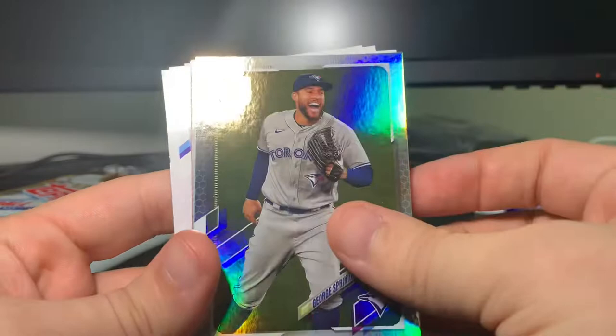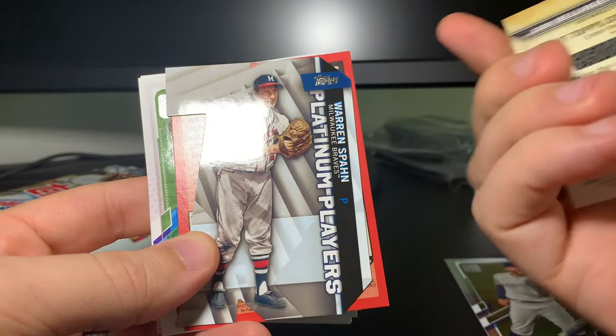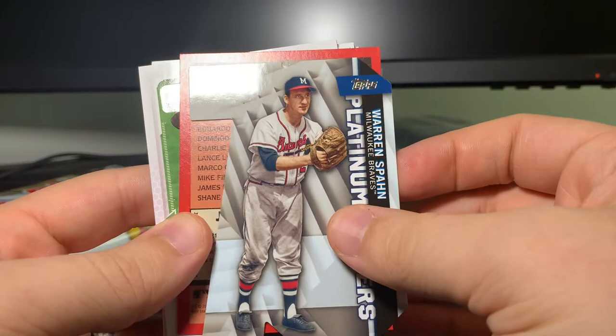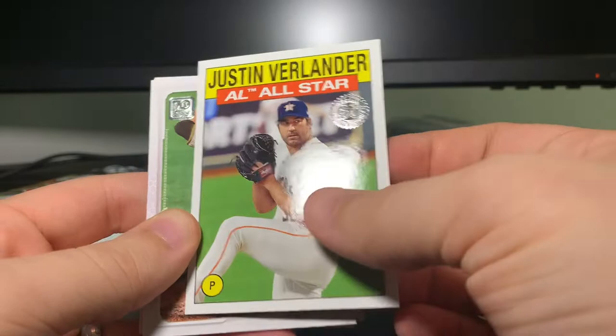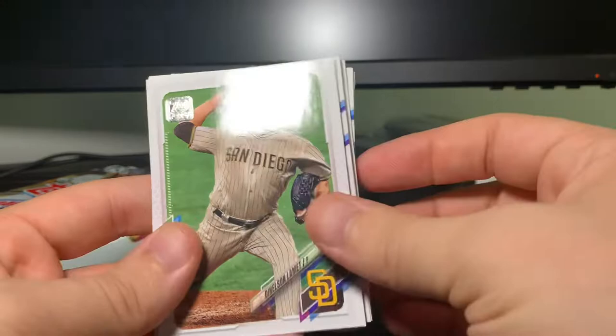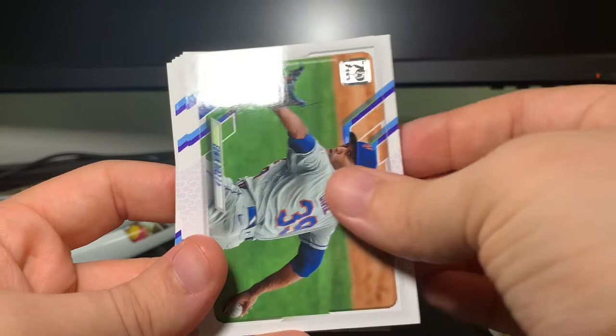A.J. Ramos Future Stars, Michael Brantley. We've got a foil of George Springer — that's pretty nice. We got a Cody Bellinger home run card. Got a Bellinger Home Run Challenge — that's pretty cool. Got a Warren Spahn Platinum Players. There's also a Verlander 35th Anniversary All-Star insert — they're gonna fool you with the backwards card. Denilson Lamét, Jose Iglesias, Jason Castro, Adam Duvall, Jacob Stallings, Justin Upton, Mike Tauchman, Edwin Diaz.